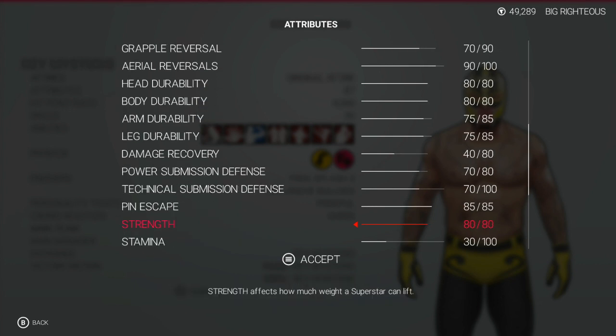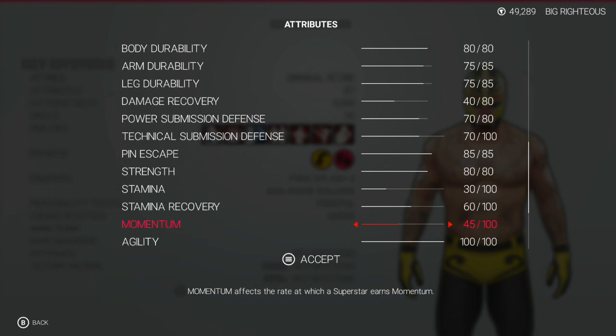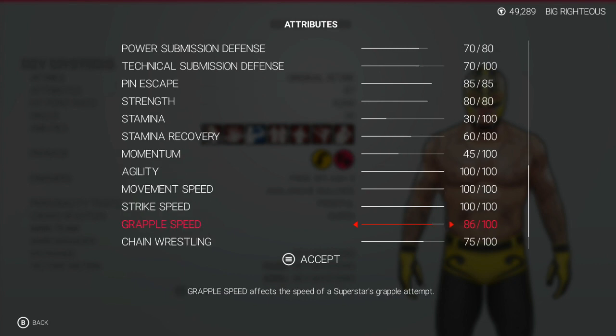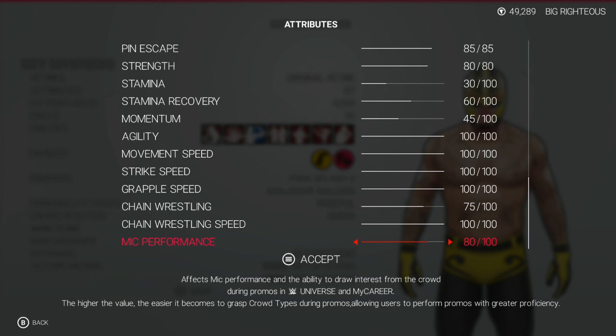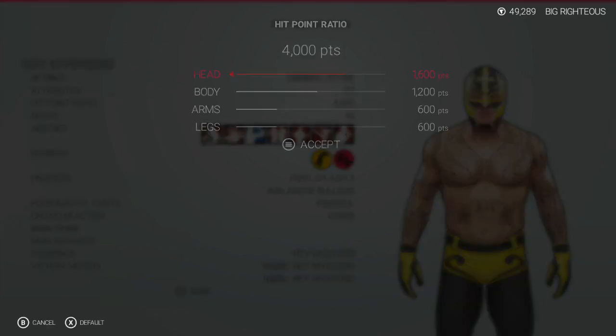Pentascape max, strength max, stamina 30, 60 because he's a cruiser. Momentum 45, agility — max, movement speed — max, strike speed — max, grab speed — we're going 90. Actually, chain wrestling 75, but the speed — you guessed it — max. Mic performance 80, maybe 85 — yeah, we'll go 85. Hit point ratio head and body, absolutely.